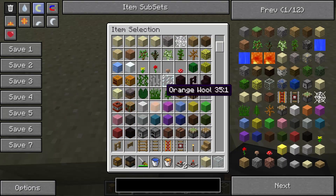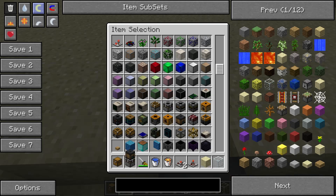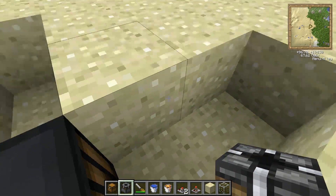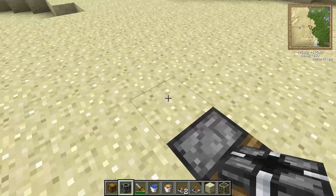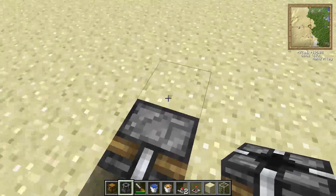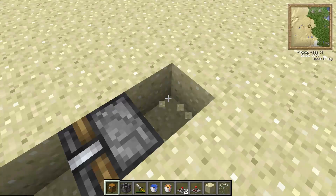We'll grab our breakers and your breaker will go right here. You're going to put a chest here, and we'll put a breaker here and a chest here.